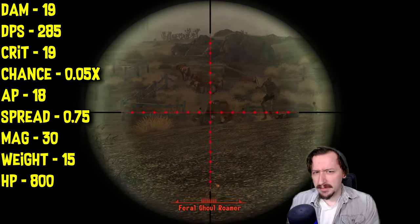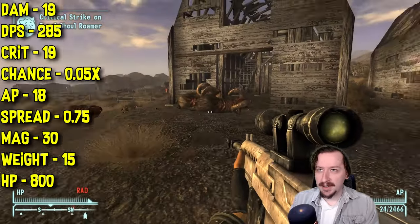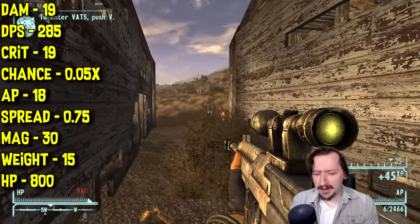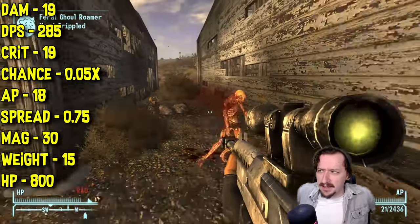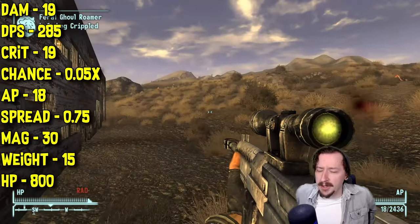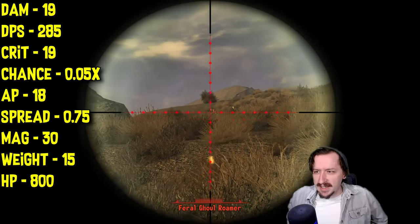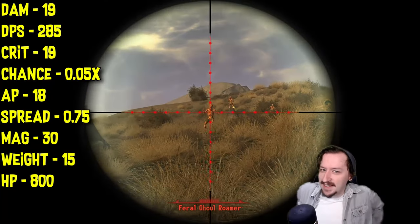The Bozar only costs 18 action points, making it a tempting VATS option. It has surprisingly low spread for a full auto weapon at just 0.75 — better than most submachine guns and most other full auto weapons outside of laser weapons. It holds only 30 rounds, which is a little bit awkward for something trying to be a light machine gun sniper hybrid. It weighs 15 and has 800 item health, so it doesn't break that fast.